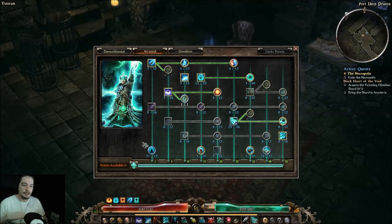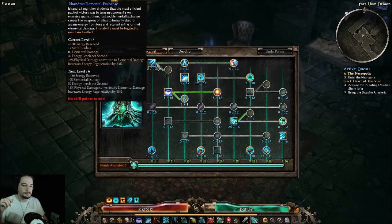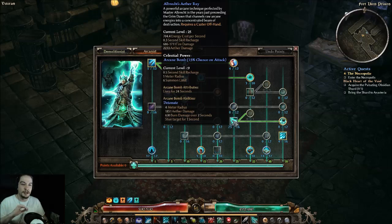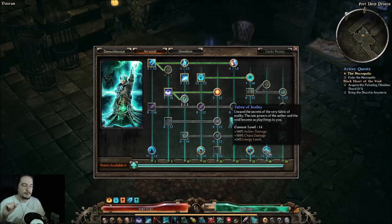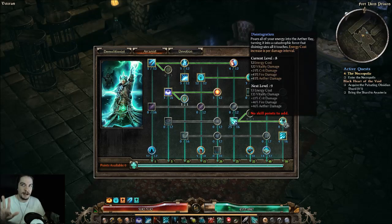For the Albrex Aether Ray build, we max it out at 16 points and then gear focuses on building up the points in the ability. With a little effort you can get it to 26 out of 16 — I'm running it at 25 out of 16 because of the chest piece I have. I did not max out Disintegration in this build; instead I maxed out Fabric of Reality, and Disintegration is at five points.